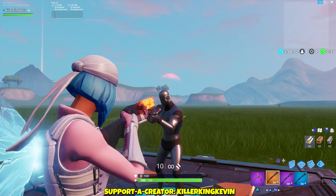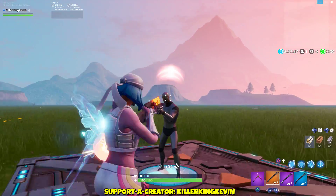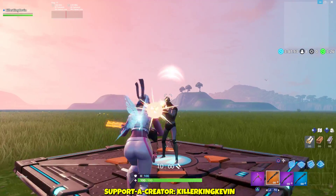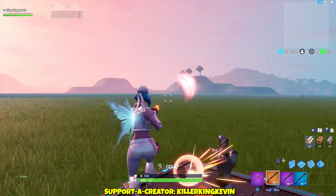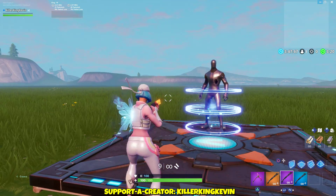So let me just go straight up. The maximum it's going to do is 137. And that was 76 because the bot is already low. So as you can see, the max you can do is 137 with the golden combat shotgun.